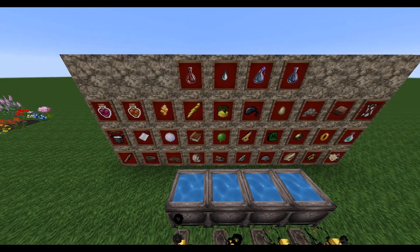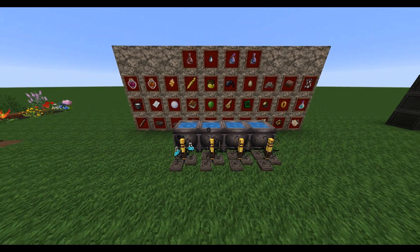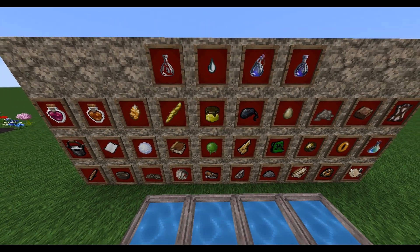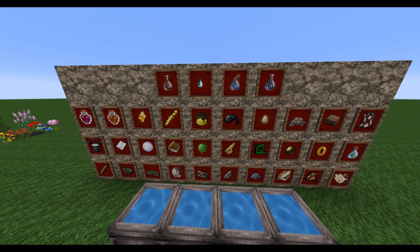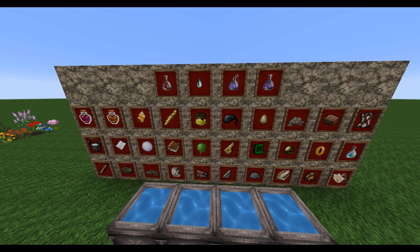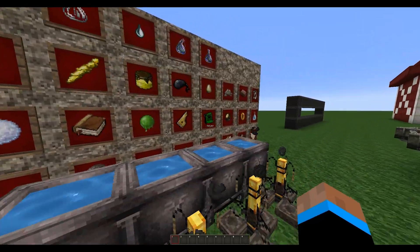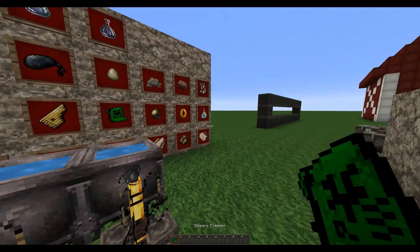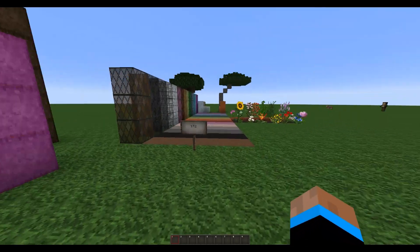These are all different brewing ingredients — you'll actually probably have to go in and check out which ones are what because they're all kind of odd-looking. It's like a little pouch-type thing. And these are spawners, which is pretty interesting.